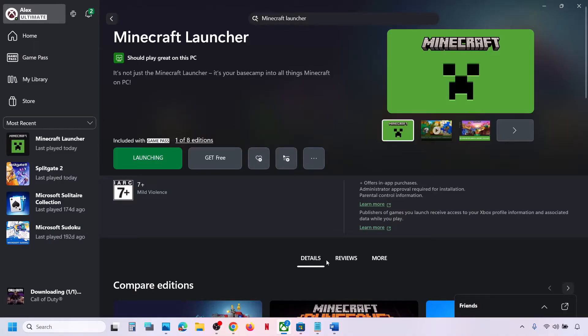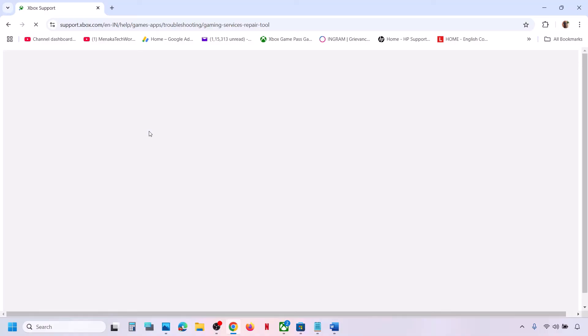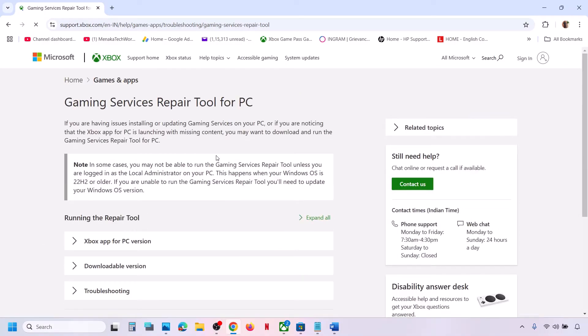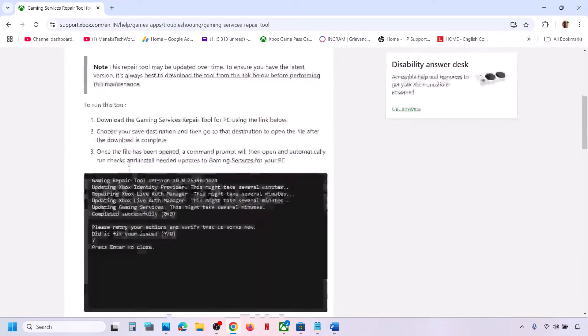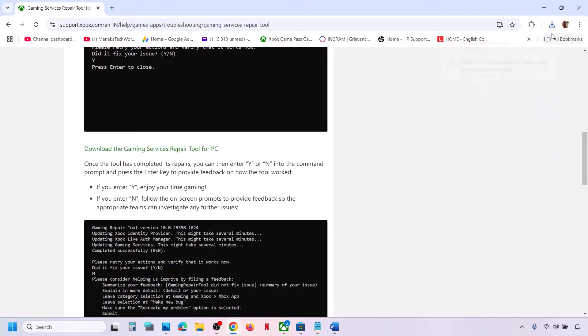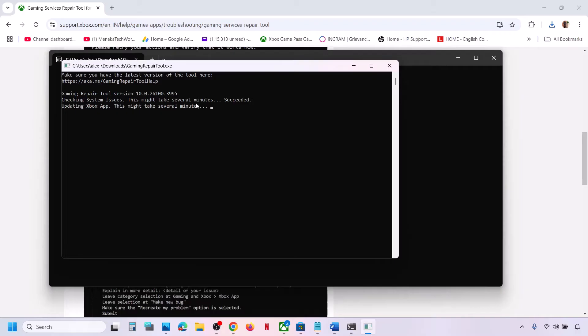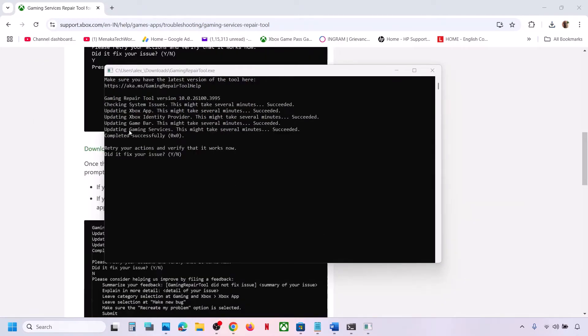If still not working, go to Google and search for Gaming Services Repair Tool, then go to the official Microsoft website. You will see a downloadable version — click on it, scroll down, and click on Download the Gaming Services Repair Tool for PC. Run the exe file, click Yes, and let the repair complete.